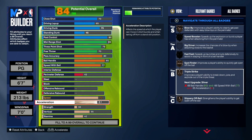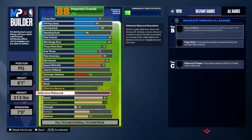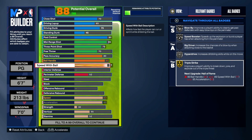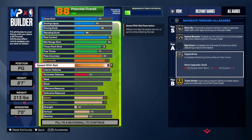All I gotta do is bump this up — boom — and now we got gold Triple Strike. I like to make a couple moves out of the triple threat, it's pretty deadly if you know what you're doing. You get silver Hyper Drive, the speed boost on silver, Blow By on silver. You can't get Big Driver because you're not as big, but that's pretty much it for that.